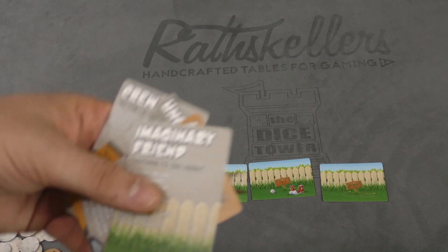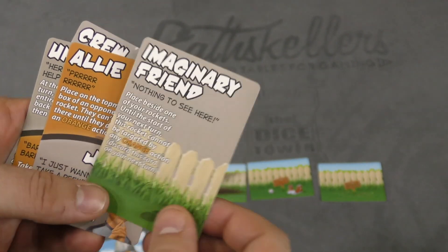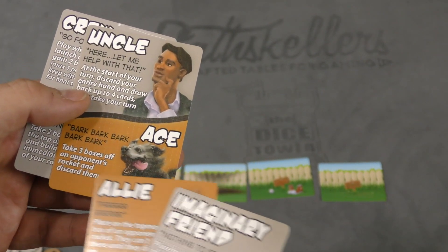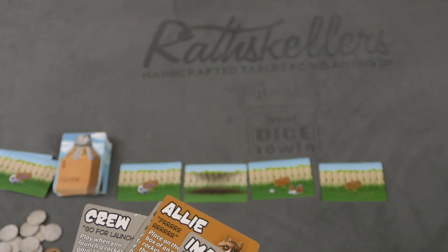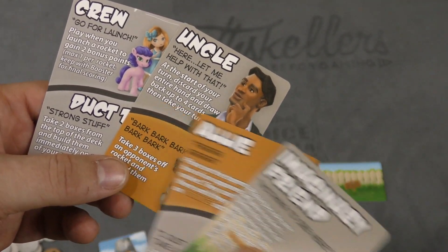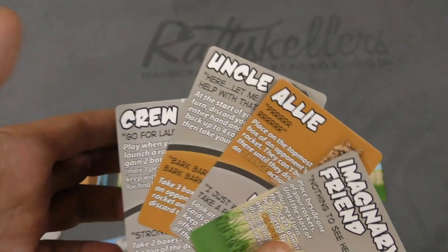There are also cards you can play on your turn. Many of the cards have two sides. For example, you can put this next to your rocket so it can't be targeted by orange ones — my imaginary friend. You can put this on a rocket so they can't build there. Take three boxes off an opponent's rocket and discard them. Then there are gray ones — a mom and a dad card where you can stop the things that people do. You can discard your hand, draw four more cards, or take two boxes and build them immediately on one of your rockets.